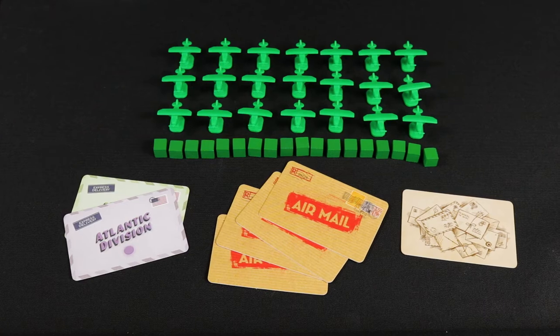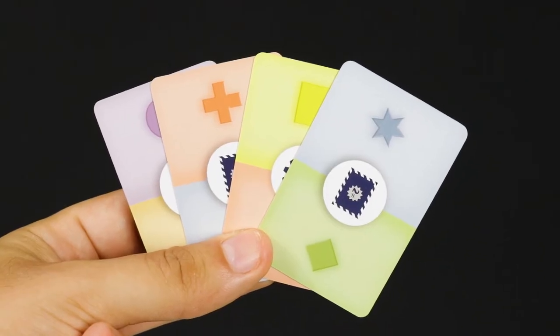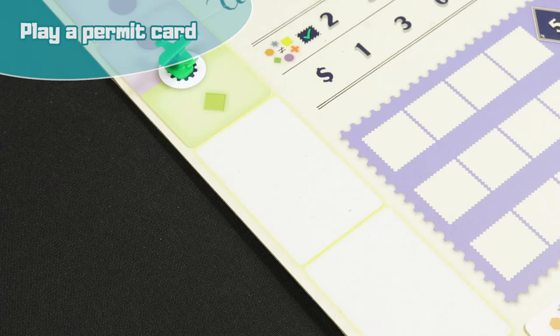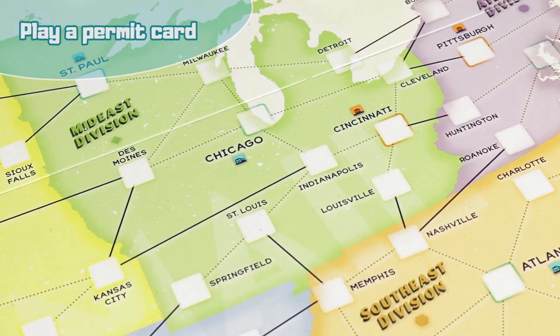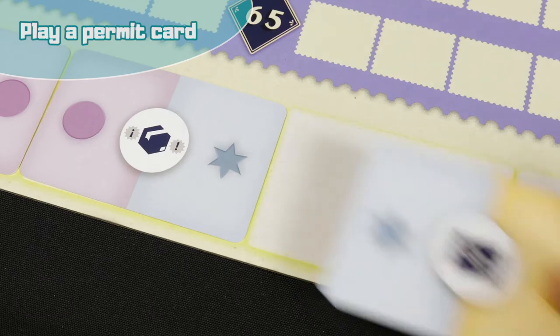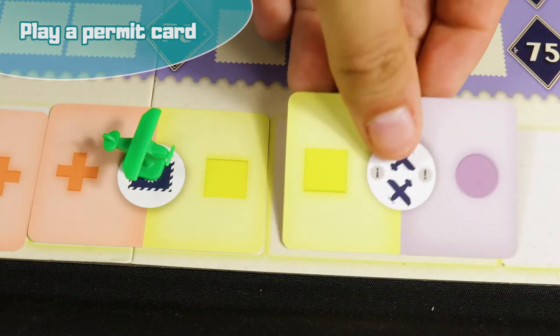On your turn, choose one of two options: play a permit card from your hand, or ask for a grant. To play a permit card, you must place it adjacent to a card that is already on the permit track. Both ends must be of the same colour or multicoloured, i.e. the joker. The colour you use to connect your card will in turn determine the active division. In this case, you could only play a card that has the colour blue, red or a joker. If you play a permit card in the square occupied by a postal service decree card, set it aside.